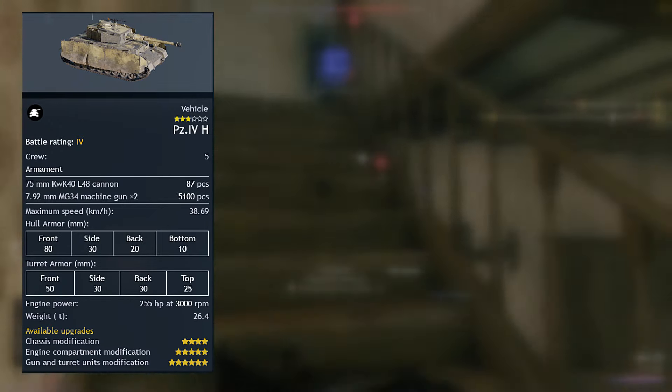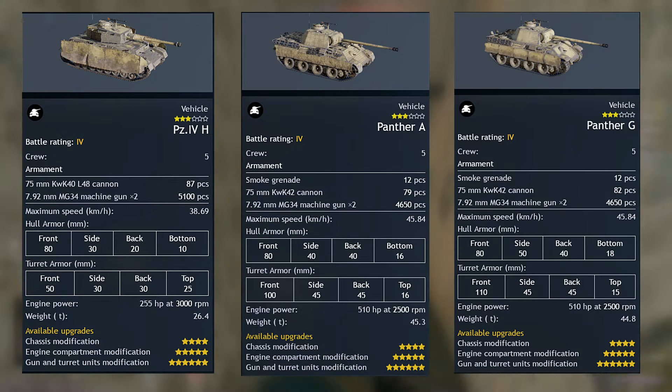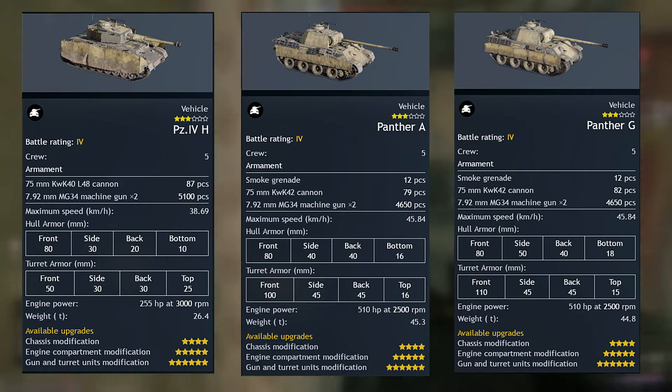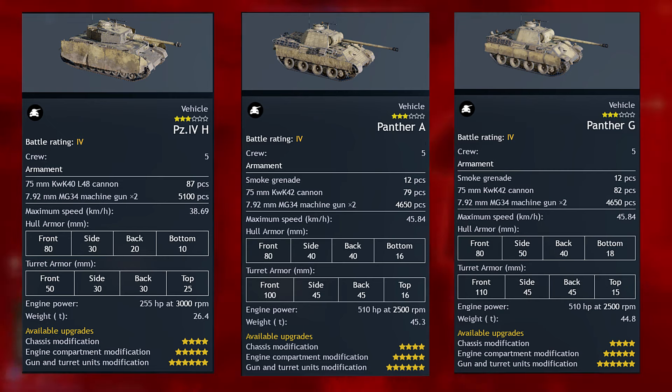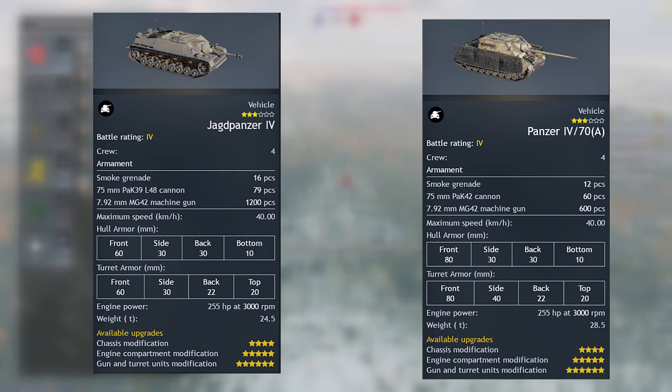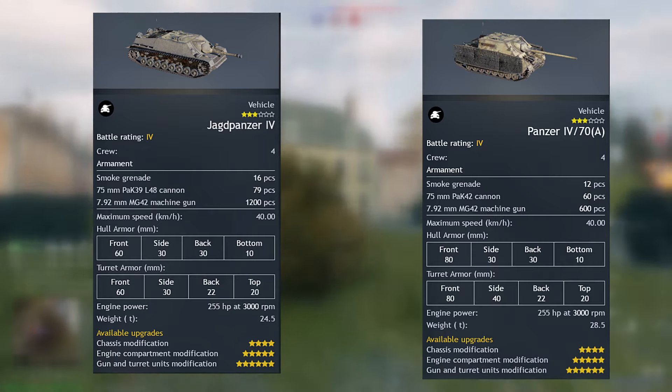In terms of tanks, we have the Panzer IV-H, which is an upgrade of the Panzer IV-J — though I'd suggest sticking with the Panzer IV-J. We also have the Panther A and the Panther G. The Panther G has more armor whereas the Panther A has less, but in reality these two tanks are way more similar than you'd think. For tank destroyers, both options are quite similar in almost every category, except one has more frontal armor.